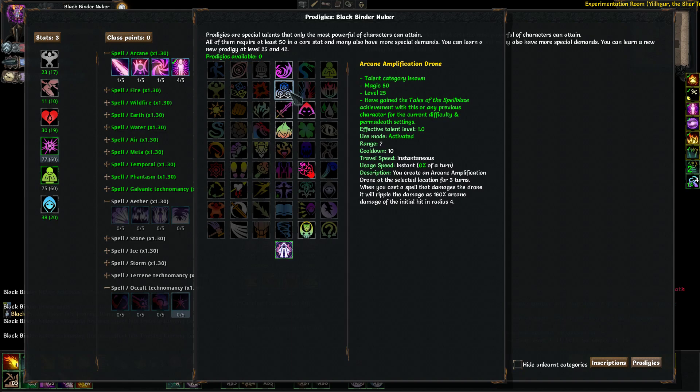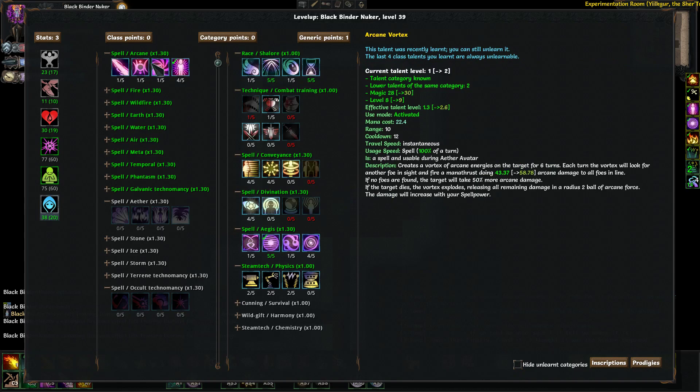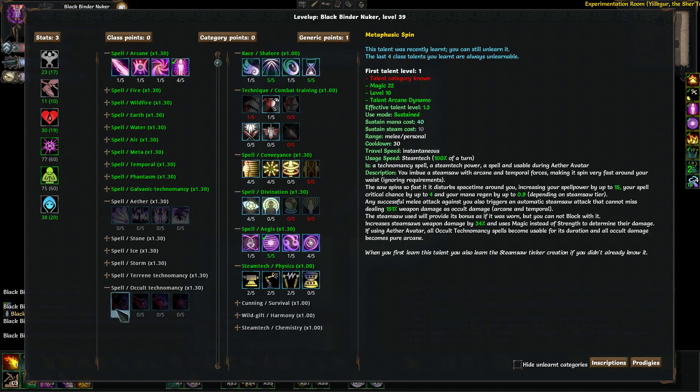When you shoot a beam spell through the Arcane Amplification Drone, like mana thrust, you'll hit your target and also activate the drone — hitting them twice, the second hit being almost twice as powerful and in an AoE. So Arcane Amplification Drone is a really good prodigy if you're going occult technomancy. It might be good for the others too, but this one specifically because you're building arcane damage and penetration anyway.